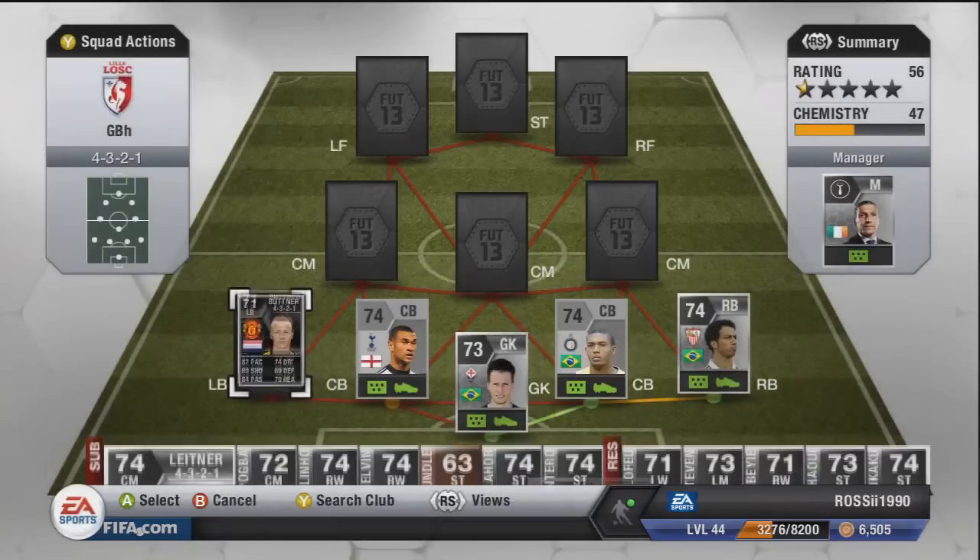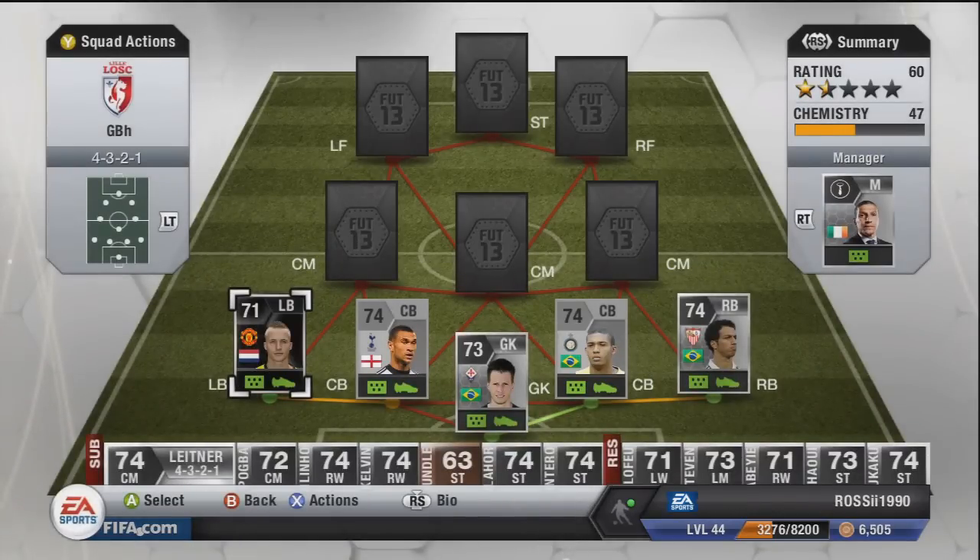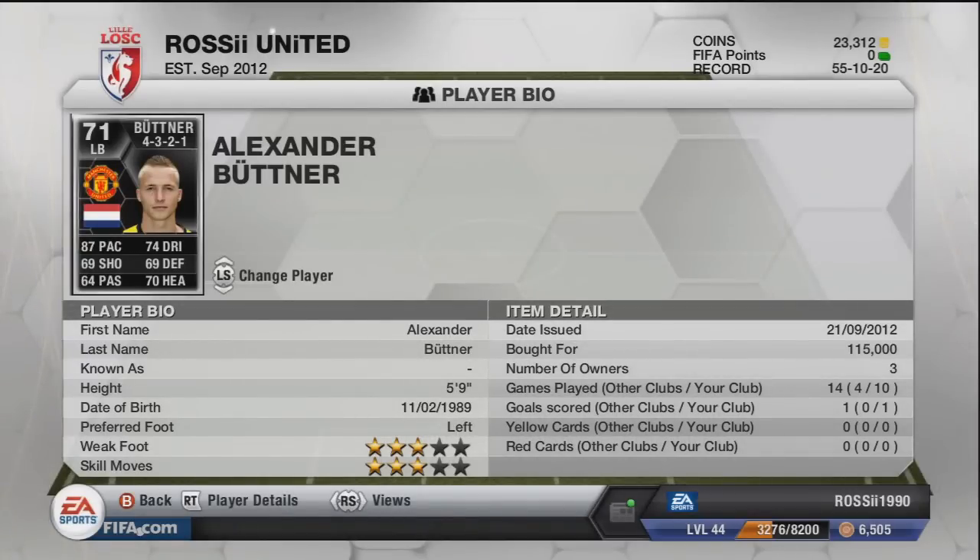The left back is Butner — his prices are something I want to talk about. I was going to buy him for 60k a week or two ago and didn't. His price kept rising so I bought him at 115k. If I was to sell him now I could easily make 180k, and I don't even know if that's finished rising yet. In the future if he keeps scoring goals for Man United he could go 200k plus easily — he's only about five or six on the market. He's a really good player: freestyle skills, freestyle weak foot, left footer on the left, 87 pace.